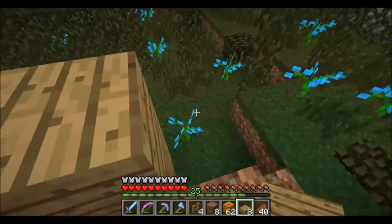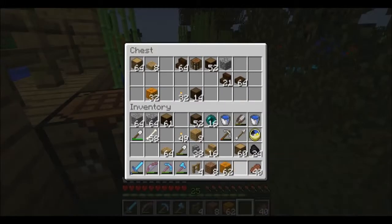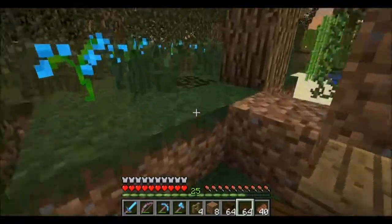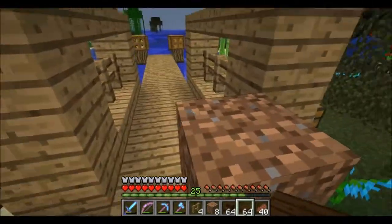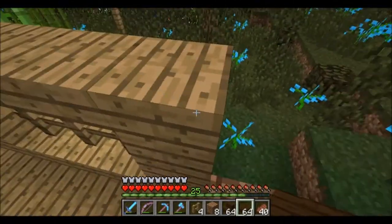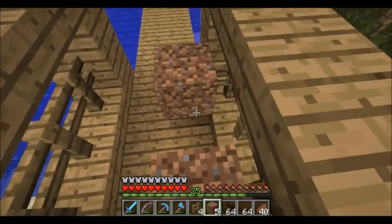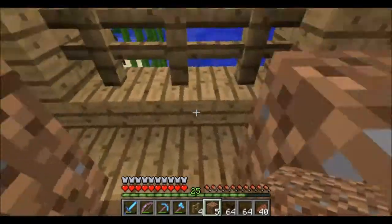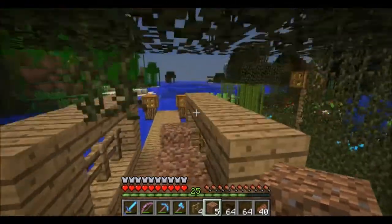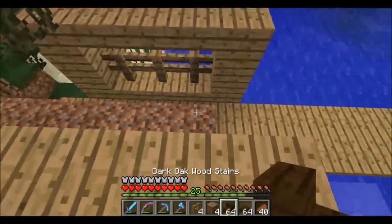Let's get a roof — where's all my stuff? In the chest, of course. I think we'll just use these. I really hate half-slabs — the only reason I don't like half-slabs is the fact that you can't jump up on them.